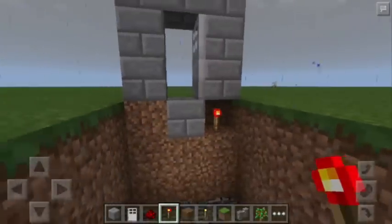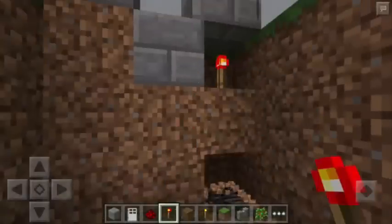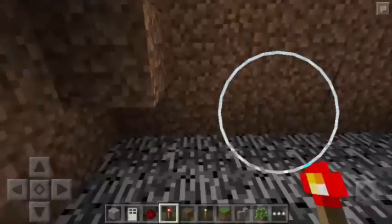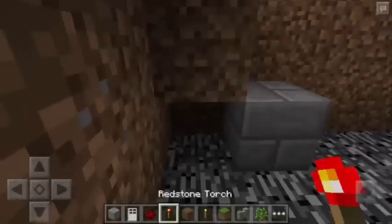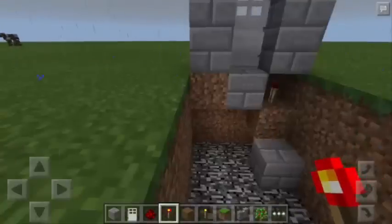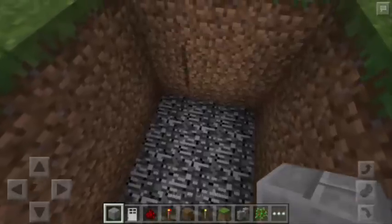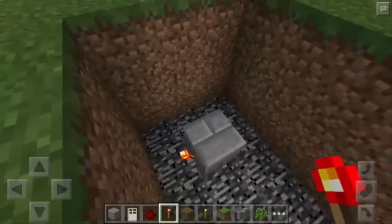There you go. As you can see, the door is now open. Then we will remove this part as well and also these 4 blocks. After that, we will add another block here and then a redstone torch at the side. As you can see, the door is now closed again. Then after that, we will put here stone brick and then here a redstone torch.